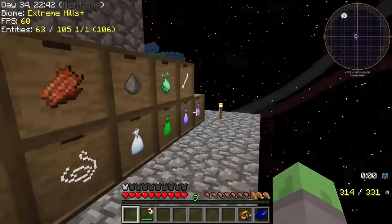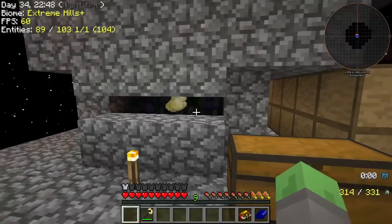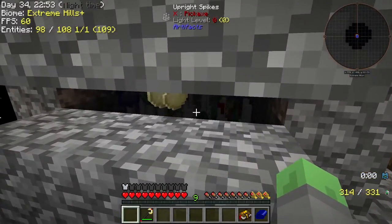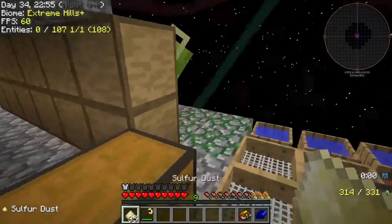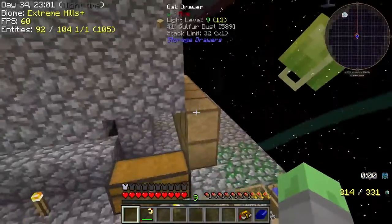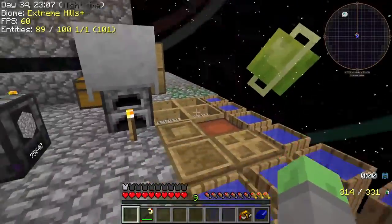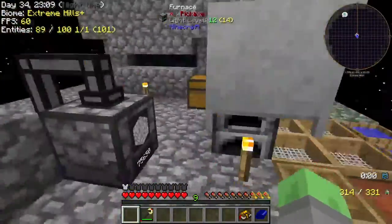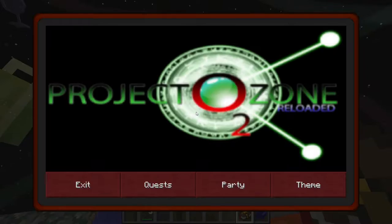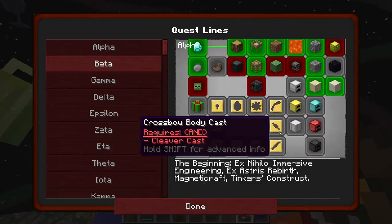These are just storage drawers full of some of the stuff we're getting from this mob farm right here. Right now we are not even close to being able to pick up all the drops that we are getting from this - that is one of the first things we should probably be working on. However, there is something else, a much bigger deal that I want to get into, something new, because a lot of the Sky Factory stuff has been done before.